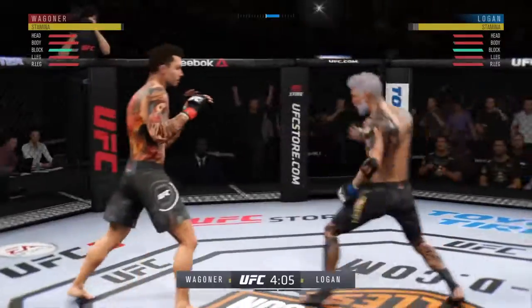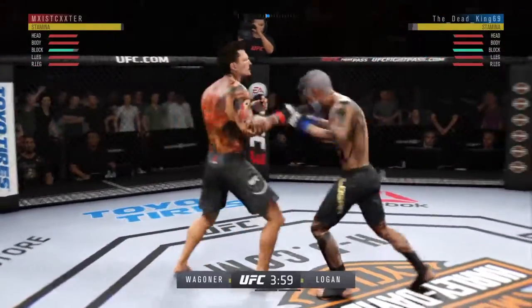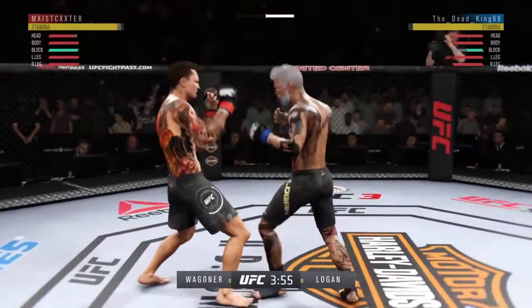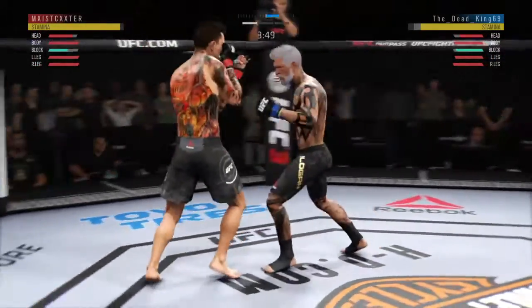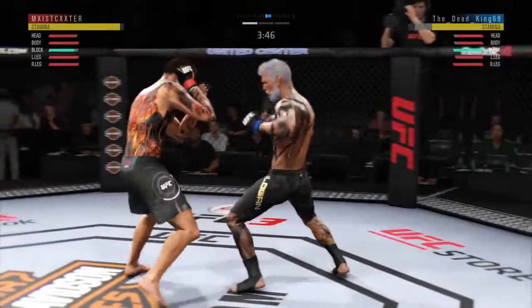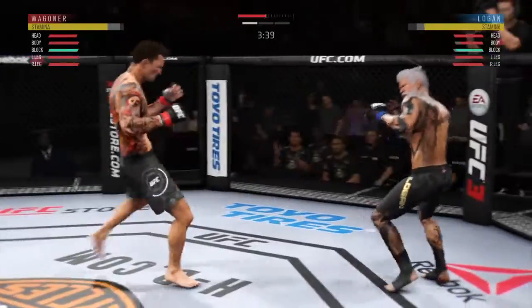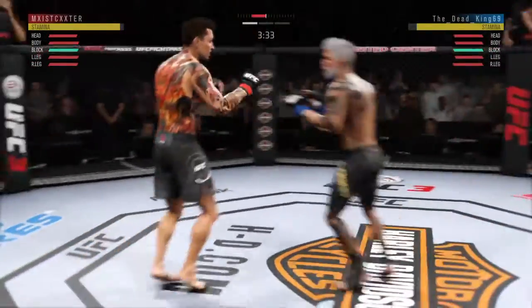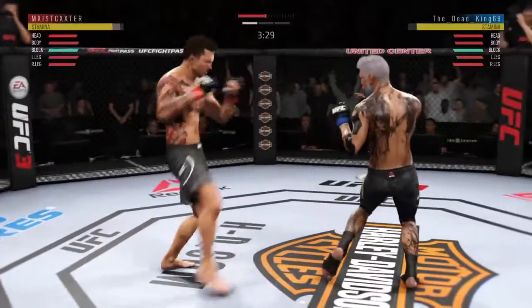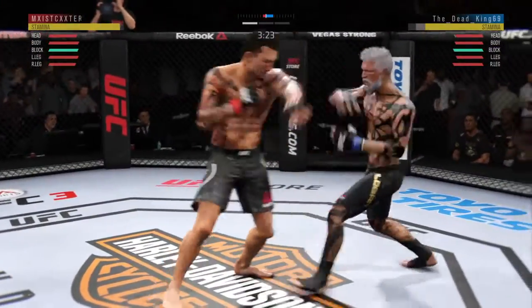Fix his left hand. Blocks the shot. These guys are going at it here right away, trading blows. That one hurt. Nice leg kick. He really lands that leg kick with authority. Nice punch there in the clinch.